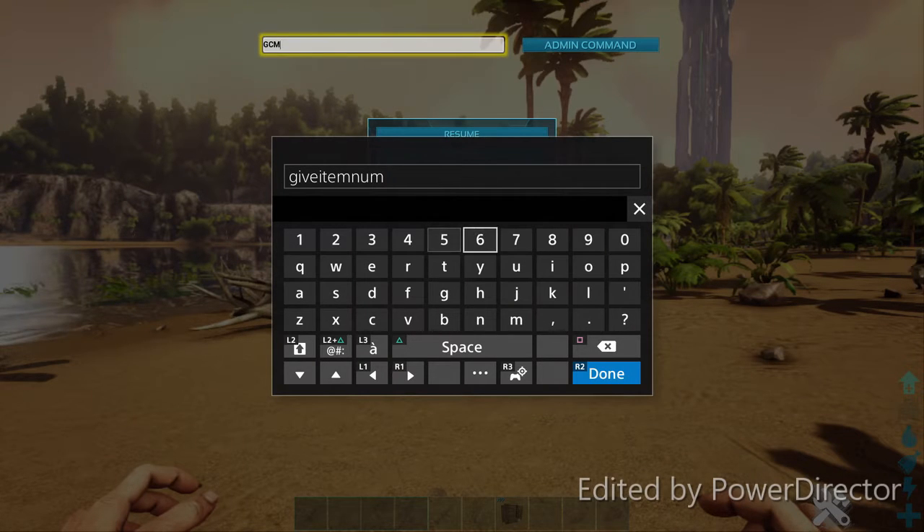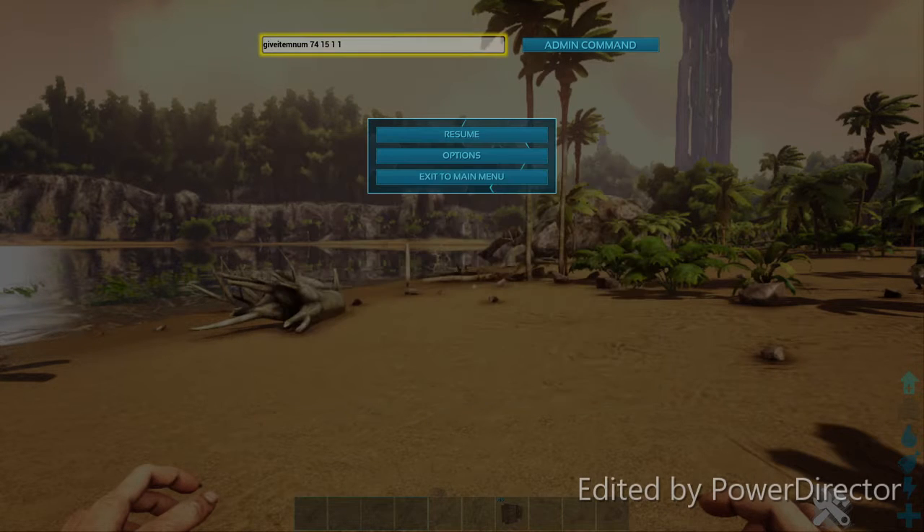So we're going to do 'giveitemnum', then the item ID. Say I want some metal ingots — the item ID for metal ingots is 74. Then you put a space, then how many you want — I'll put 15 — then space, one, space, one. All the numbers are spaced apart: 74, space, 15, space, 1, space, 1. Then click done.